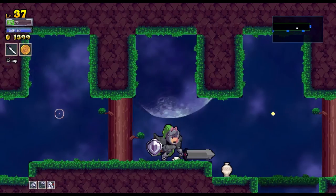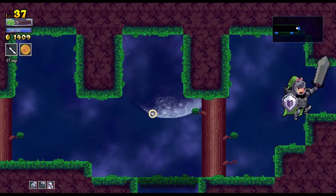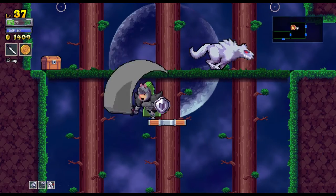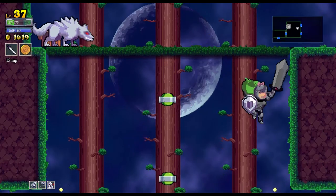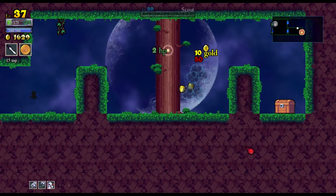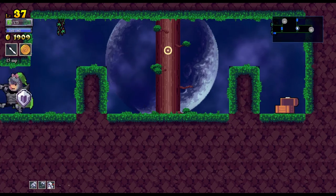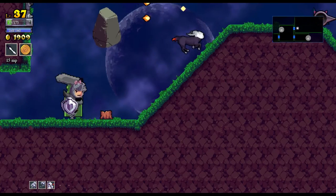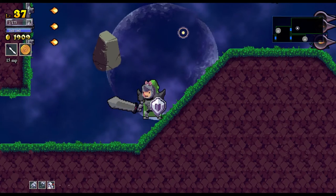I'm still pretty low on hit points. There's a chest with a huge monster — nope, nope. I want to see what's up there and try to kill that wolf, because that seems impressive. Or just run past him. I'm going to die here — yep.